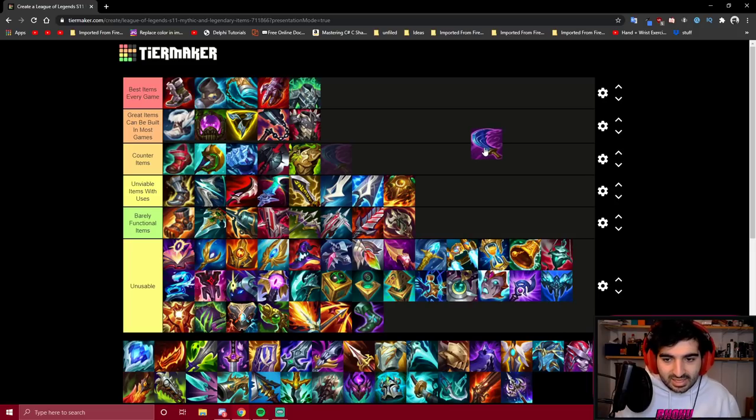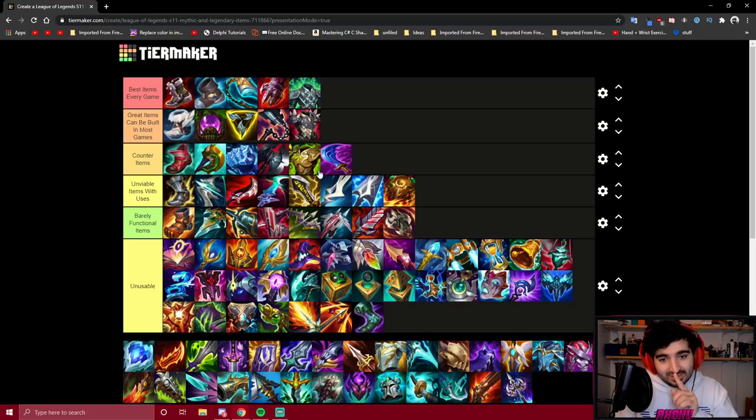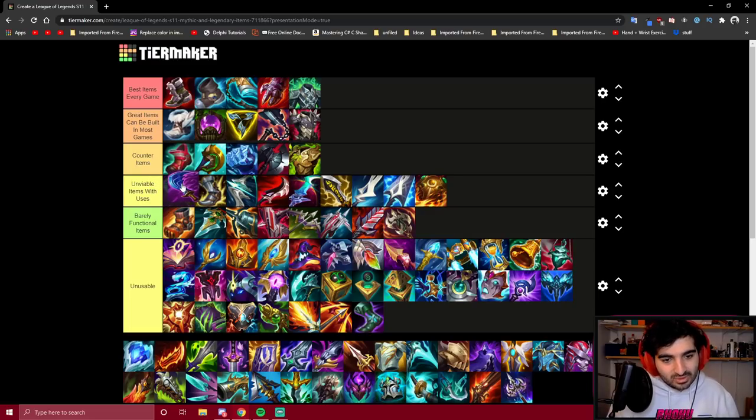Wit's End is a counter item — almost unviable — but because they added AD to it, you can kind of build it against full AP teams if you need a lot of MR. It's buildable, but you're better off going the other MR items. I'll actually put it on Viable because I don't want you guys building this either.